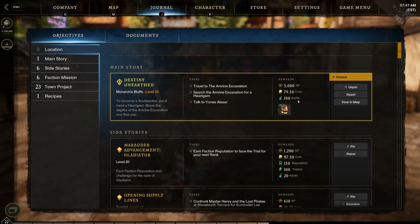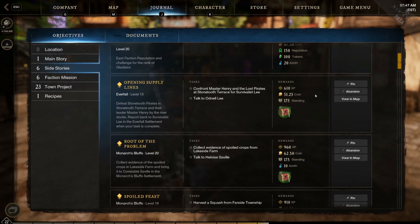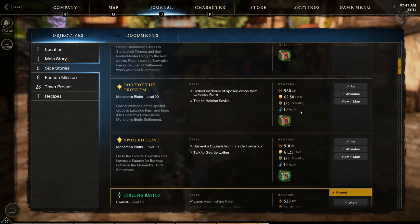The first way is through questing. Early on, the primary way you'll earn Azoth is from completing quests. If they are main story quests, they can earn you up to a hundred Azoth per quest.